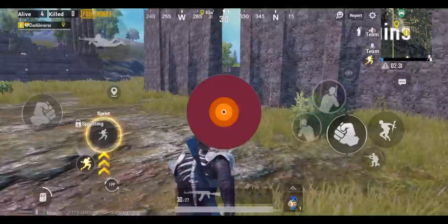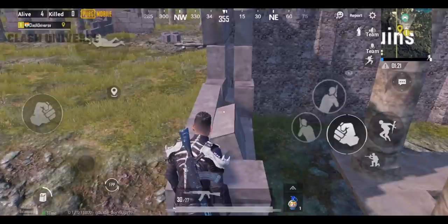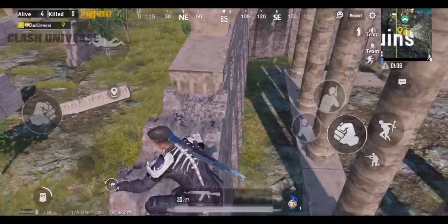You can jump over this wall in ruins and keep climbing until you reach the top. Once you're here, find a good position and prone yourself to get some easy knocks.